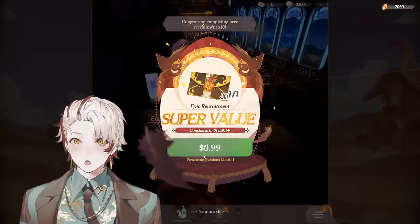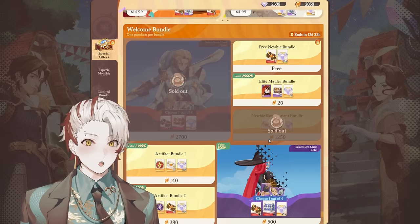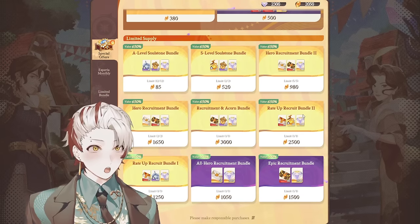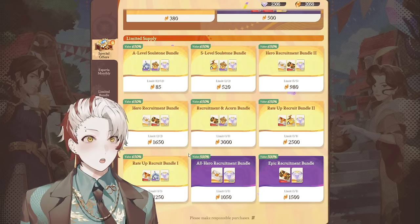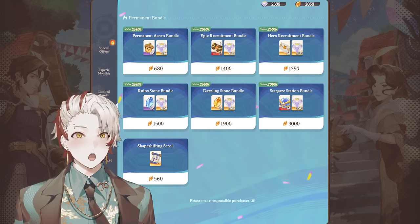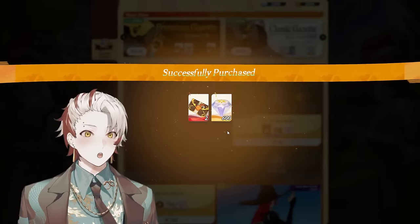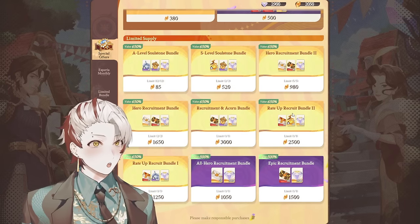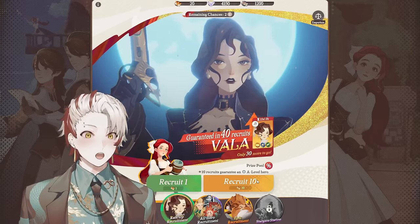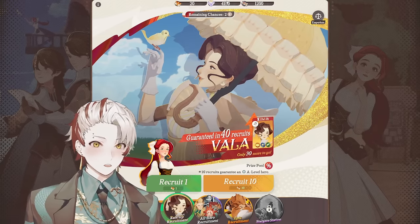Let's go back to the shop quickly. I see a super value — $1 for 10 more summons. We've already spent $200 though. What I'm interested in is the rate up bundle. There's rate up recruit bundle one and rate up recruit bundle two. I only have 2,050 left so I unfortunately lose 20 summons. We have to go for rate up recruit bundle one. Let's do this — then we'll also get enough gems for another 10 pull. We got it — we have 20 summons and 10 more, so we can guarantee her. But we're not here for a guarantee, we're here to be lucky.